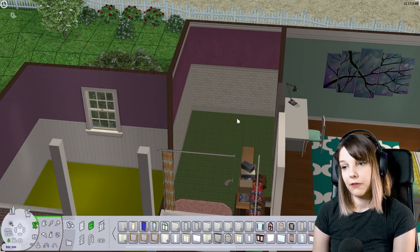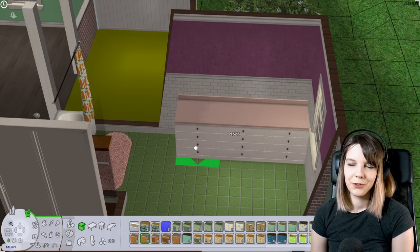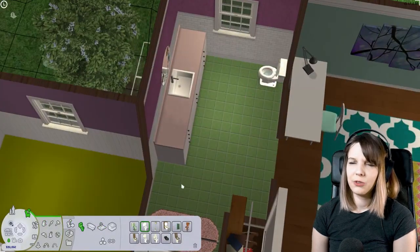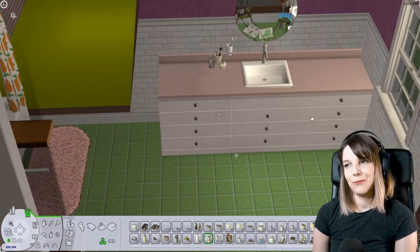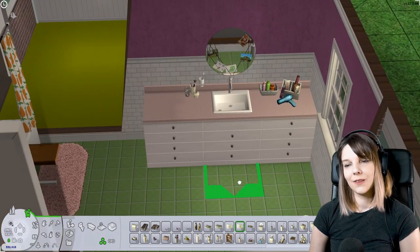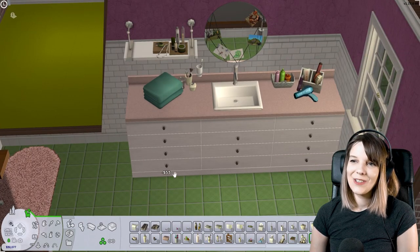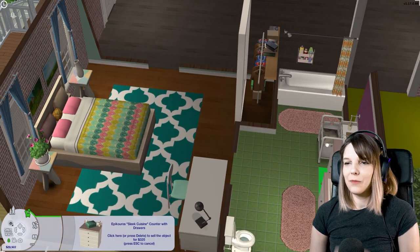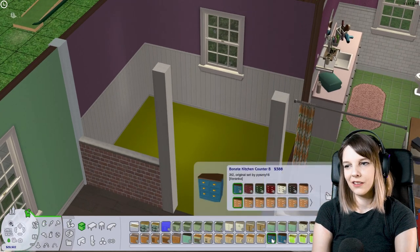Don't put too much pressure on yourself — this is just a game and you should have fun. The main color scheme of this house will be green, of course, because Jenny loves green, and purple because purple goes well with green. Also this teal bluish-greenish color because that goes well with purple and pink. You see, this is what happens when I try so hard not to build with yellow and blue — I just end up using purple and green everywhere.